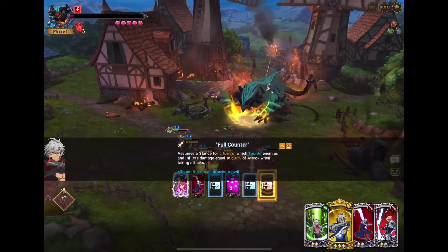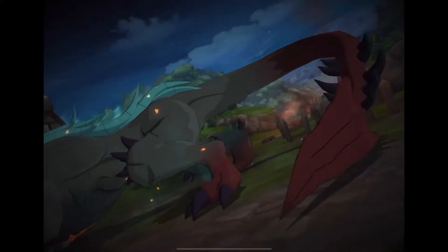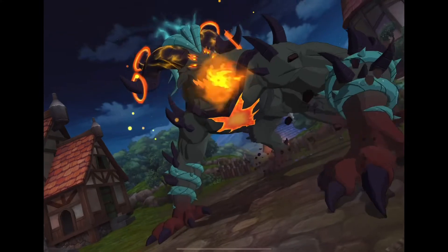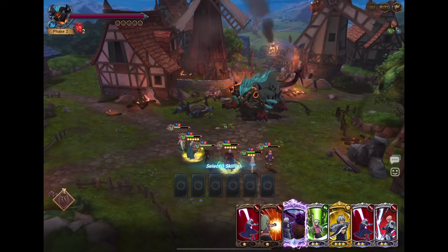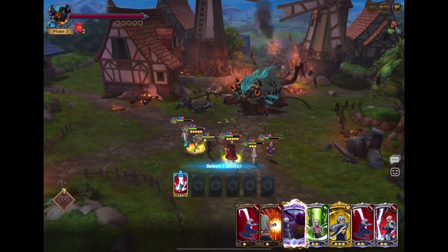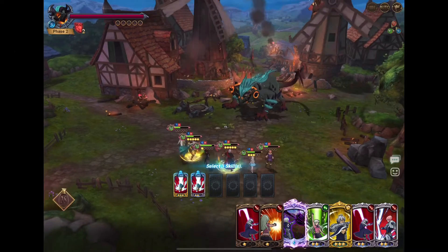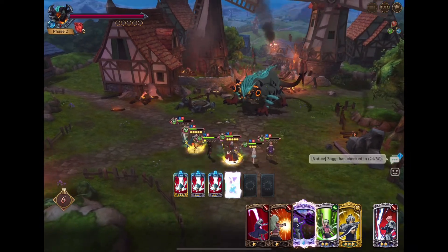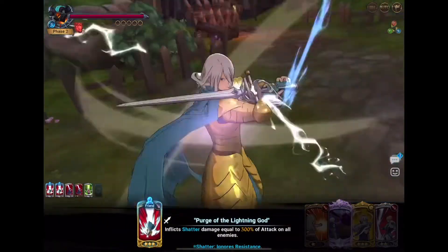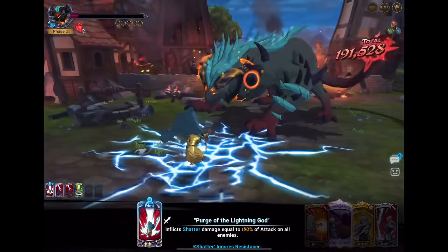Also rush Asterosa's ult this turn. You're going to need to rush it all the time because Asterosa's ult is one of the best tools against this boss — he can stall and buy you more time. Asterosa's ult was ready this turn because of RNG, not because you need it here, so if you don't have it just build it and get it next turn — I'm not going to use it this turn anyway. For this turn, dump all of your Zaratras's cards and they will deal massive damage. Asterosa's charge cards will also deal pretty massive damage. Dump all your attack cards here — you want to take this phase down as quickly as possible.